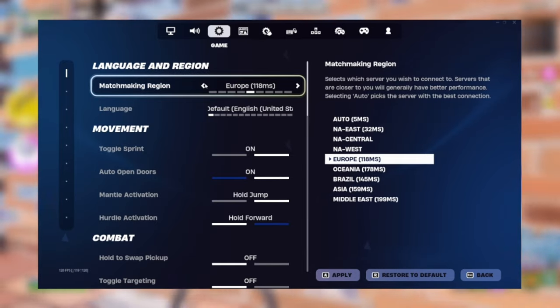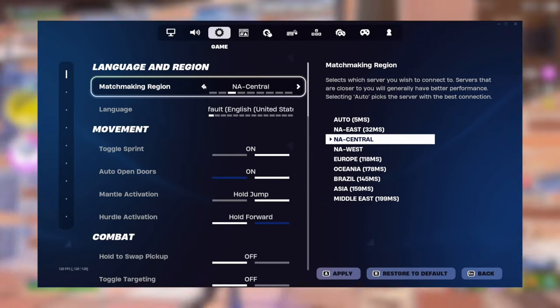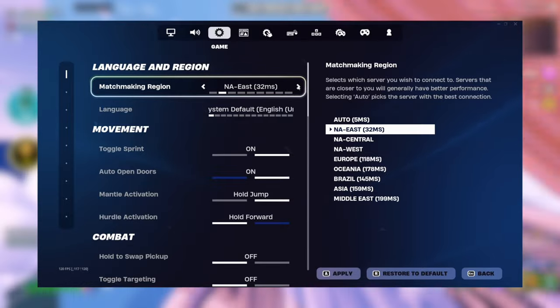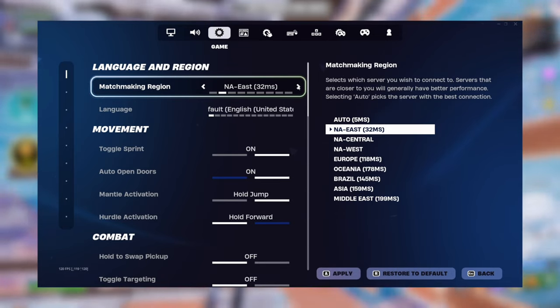In Europe and other regions, there isn't really a good option to switch to because any other region is high ping. But for me, since I'm in NA Central, I practice with NA East in creative to get a similar amount of ping to in-game ping. Practicing with higher ping will get you used to it and will help with transferring your skills to in-game.